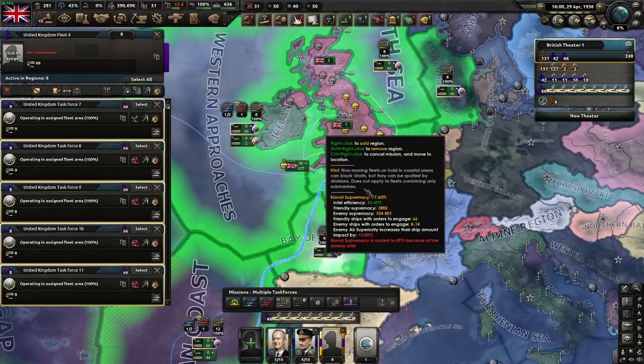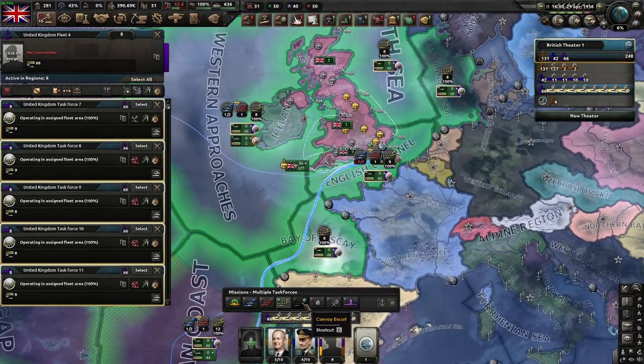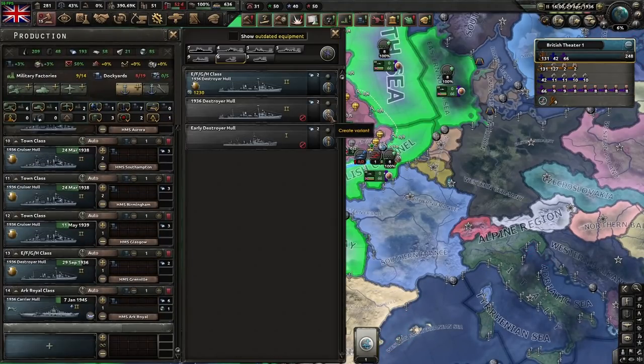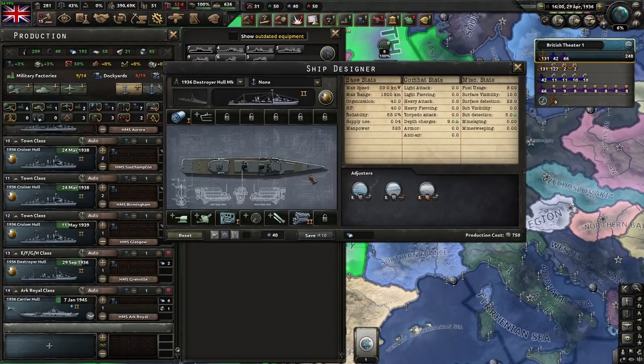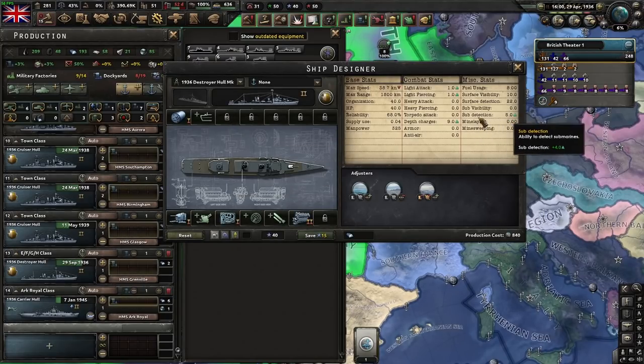Once you've succeeded in doing that and taken out the main surface fleet of your enemy, you can swap to convoy escort. As you can see at the bottom, it's saying we have low sub detection — we should add more ships with sonars, radars, or airplane catapults, and that is true. If you're going to make dedicated destroyers for anti-submarine warfare, you should probably put a depth charge on them, put the best sonar you have, and if you have radar, put radar on it and then a light battery. You need to get the sub detection number up.